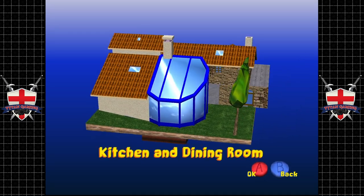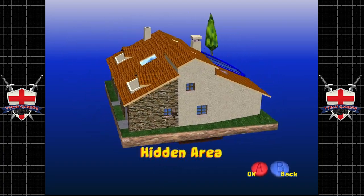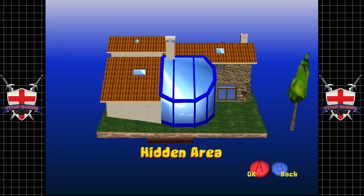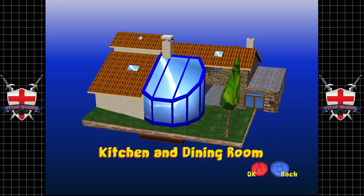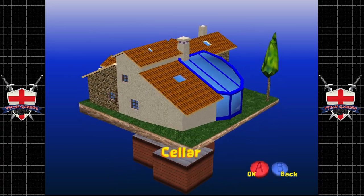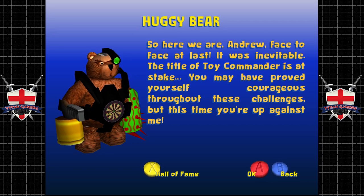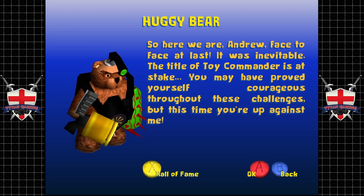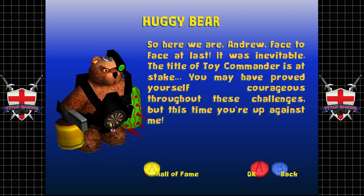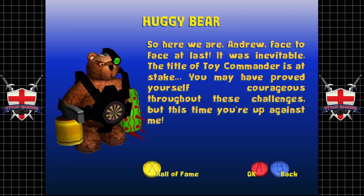There's a reason we're leaving the hidden area till last — what you get from completing it, I can't really go into without completing the boss first. So let's go to the cellar. Here we are: 'Andrew, face to face at last. It was inevitable. The title of Toy Commander is at stake. You may have proved yourself courageous, but this time you're up against me.'